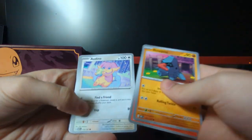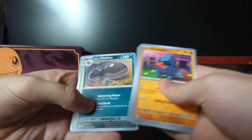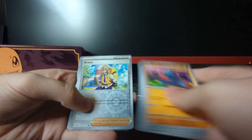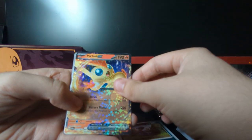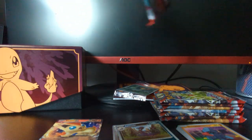First pack. Nosepass, Litwick, Adeno, Charmander, Grumpig, Clawdsaw, Trevenant, Arvin. Salazzle Reverse Holo. And starting off with a Victini EX and a Basic Entity. Pretty solid start with an Ultra Rare.